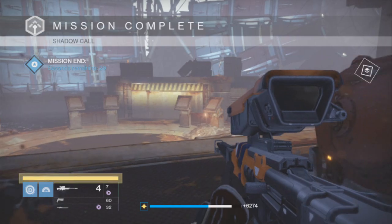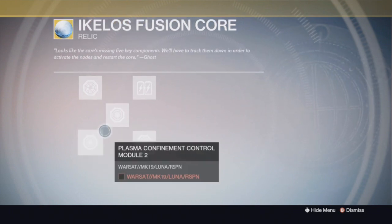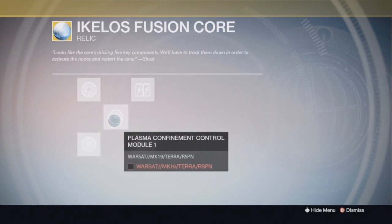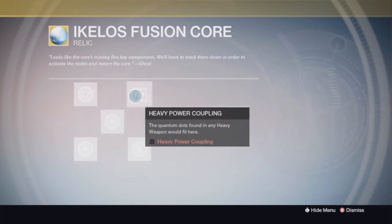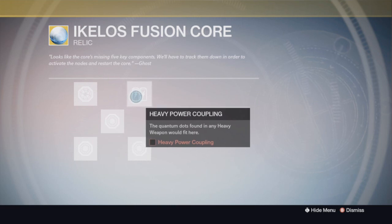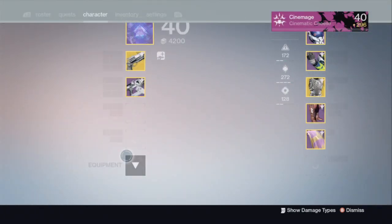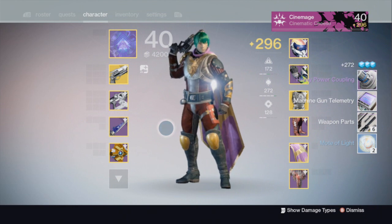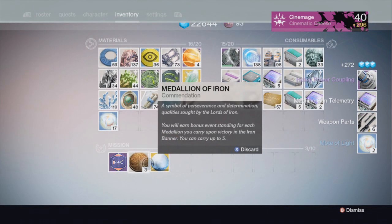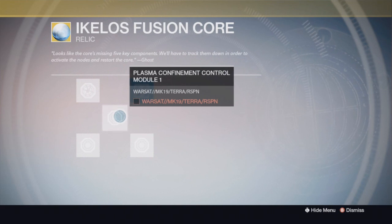And all of a sudden you have the Ikelus Fusion Core. You are now tasked with five objectives that are very obscure and you're not completely sure what to do — but if you stare at it for a minute you'll kind of figure it out. Heavy power coupling just wants you to dismantle a heavy weapon — any heavy weapon. I don't think it has to be legendary; it can be common, uncommon, rare, legendary, or exotic. I said goodbye to my BTRD — you served me well in Crucible, my friend. Go back to your Fusion Core, select the box and just hit A. One down, four to go.